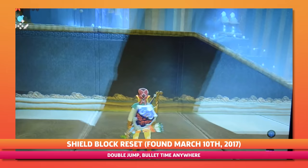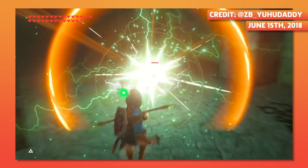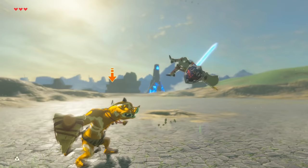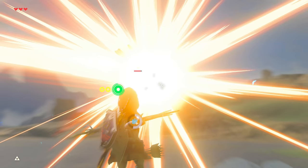This advanced technique was found literally one week after the release of Breath of the Wild, but was written off as something useful in speedruns because it needed the Hylian Shield. Over a year later, user Yuda repurposed it for something else entirely: combat. By hitting your shield while jumping without breaking it, it would knock you upwards and allow a second jump, giving you enough height for bullet time. It's amazing to see a move that was initially ignored become one of the most useful combat techniques ever created.